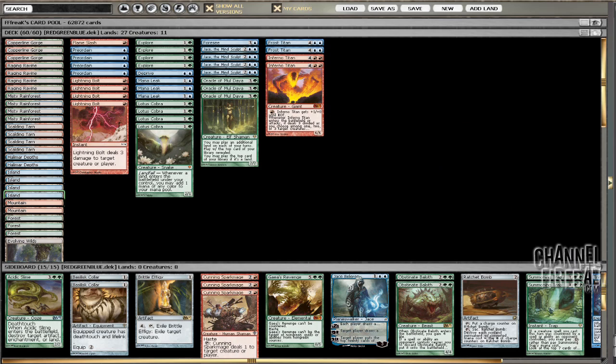Now I'm going to be battling with RUG aggro control combo, whatever you want to call it — it's a RUG deck. The specialty about this deck is it plays out differently every game. It's got some of the most powerful spells. The problem with it is sometimes you just don't have much action. Your oracles are missing, you're not hitting land drops with cobra. You're preordaining into explorers and explorers into preordains and it just keeps going. But there's a lot of upside to the deck.